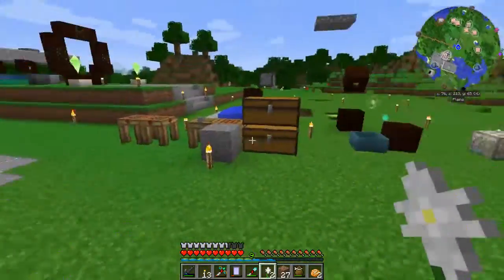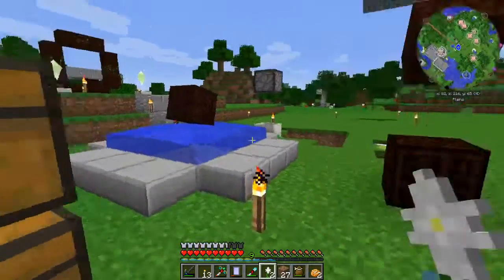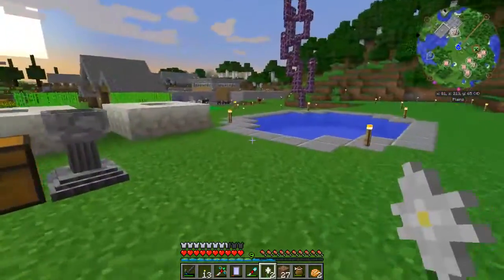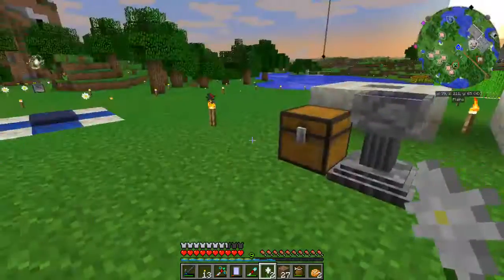I'm currently running version 4.2.5 of Unstable. I know there's a 4.2.6 out there — I don't know if that will fix this, but it's kind of a bummer. I'd like your feedback on this because I do want to tidy up this Botania base and actually get it going, because there are some baubles I'd like to have and some flowers I'd like to have. If you guys can help me out with this, that'd be amazing.